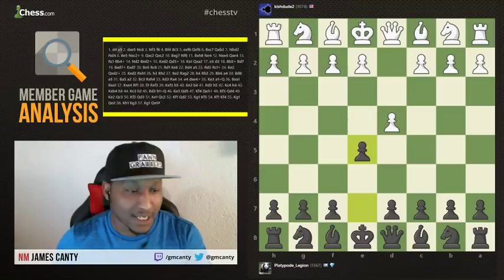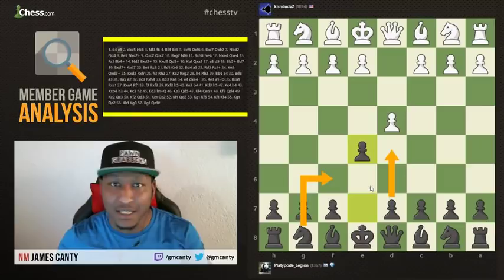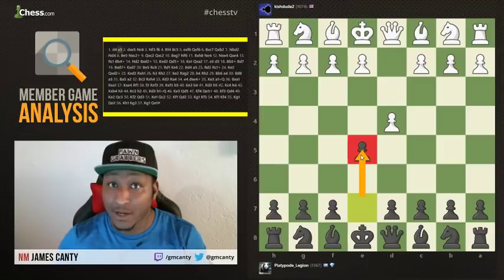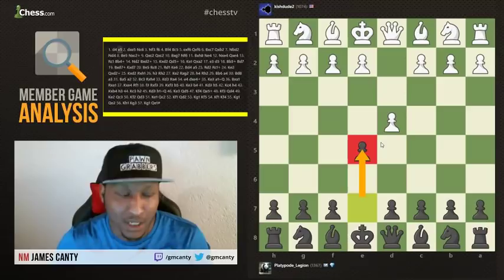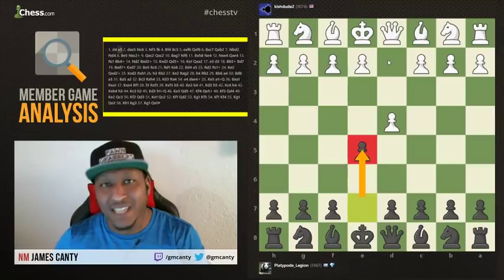D4 and E5 — wow. Usually you'll see stuff like D5, C5, Knight F6 for the modern stuff with Nimzo-Indians, King's Indians, all types of different openings. So after E5, this is very interesting because he's just literally giving up material out of the opening. That's a gambit. A gambit is when you sacrifice material for some type of advantage — usually a pawn, and usually with the white pieces. You give up something to get some type of advantage.